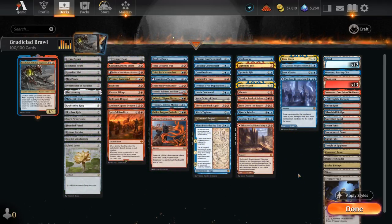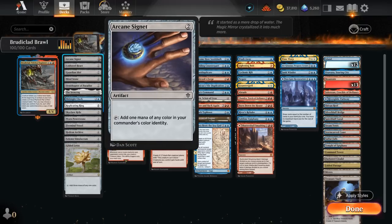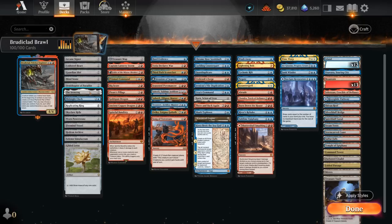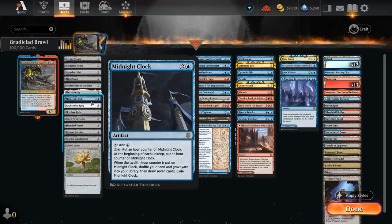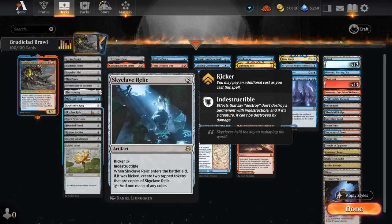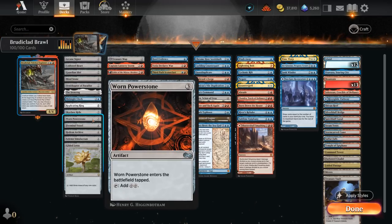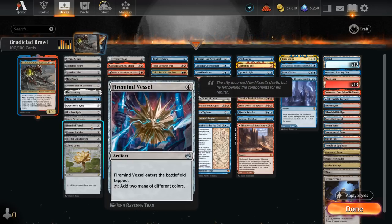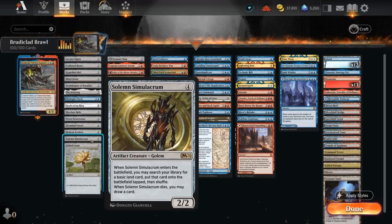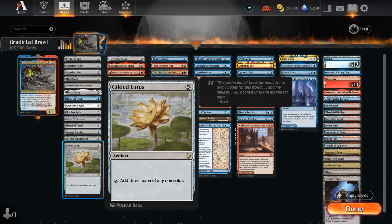Let's dive into mana acceleration starting with typical 2-mana ramp artifacts: Signet, Cold Steel Heart, Guardian Idol, Mind Stone, Ornithopter of Paradise, and the new Ironcrag. At 3 mana there's Midnight Clock to refresh our hand, Replicating Ring with excellent synergy for Broodaclad, Skyclave Relic that can make tokens if kicked, Worn Power Stone making 2 mana if we untap with it, Firemind Vessel making colored mana, Hedron Archive making 2 colorless, Solem finding a land, and Gilded Lotus tapping for 3.